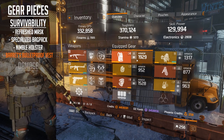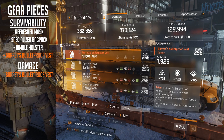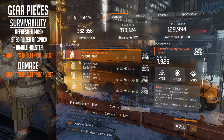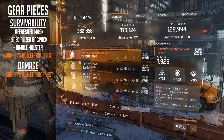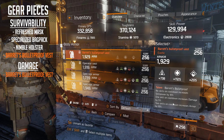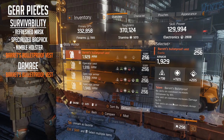Now let's talk about the damage. The first one is the Barrette's Bulletproof Vest chest piece again - one skill on cooldown increases your damage by 5%. This is a nice buff, and you're always going to have one skill on cooldown because you'll either be using a skill in a scenario or healing, so you'll always have that damage buff.